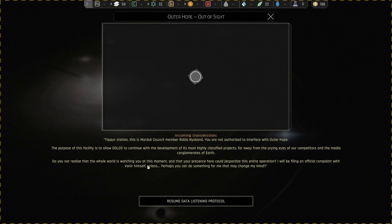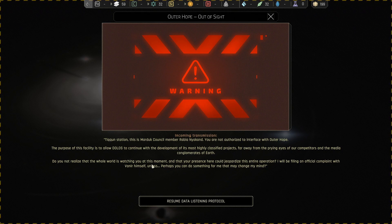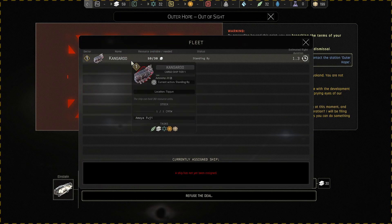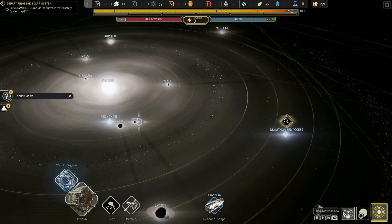A science ship has arrived at its destination. Create temporal easement, contact the station. Tycoon Station, this is Marduk Council Member Rabia Nikonde. Let's just call her Rabia. You are not authorized to interface with Outer Hope. The purpose of this facility is to allow DOLOS to continue with the development of its most highly classified projects, far away from competitors and the media conglomerates of Earth. I'll be filing an official complaint unless perhaps you can do something for me that may change my mind. Let's send some resources — we can afford it.